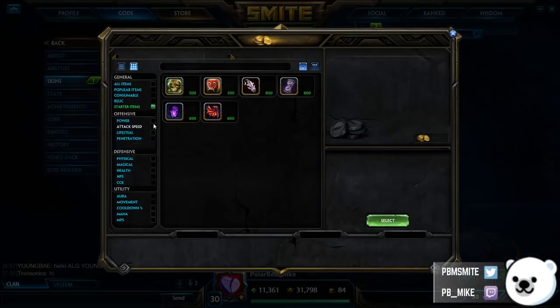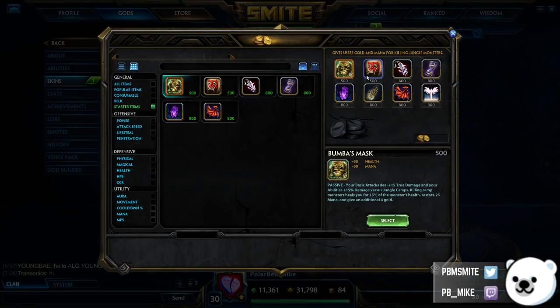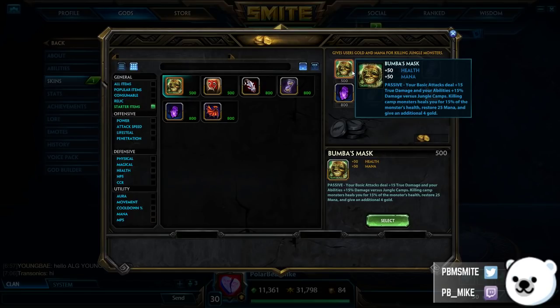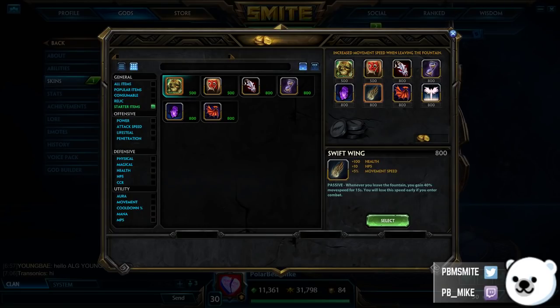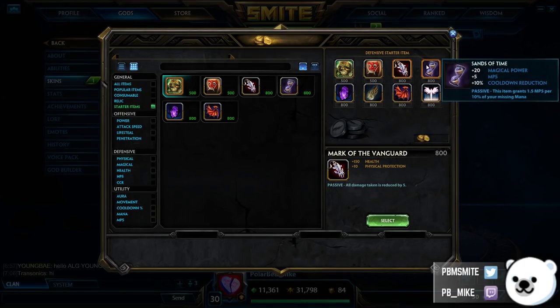Other starter items you could consider: if you want to try to clear the jungle a little bit faster, you could consider Bumba's Mask, but this is normally not the thing you want to go to — I have it in my God Builder in case I end up jungling ranked and playing something like Jungle Athena or Jungle Ymir. Other starters you could consider are Swiftwing, Vanguard, and Sands of Time — you can consider buying these for a quick power spike throughout the rest of the game.